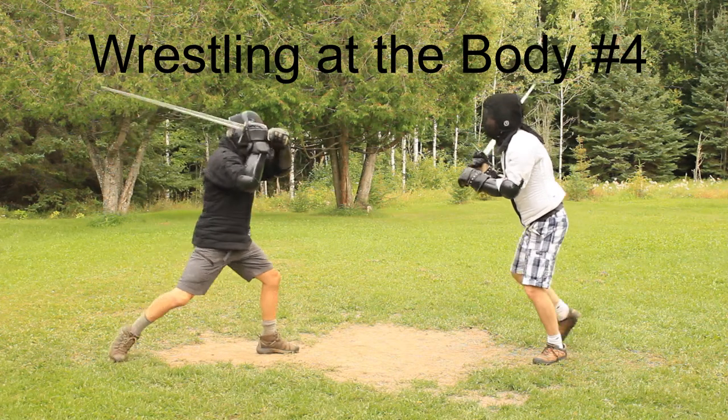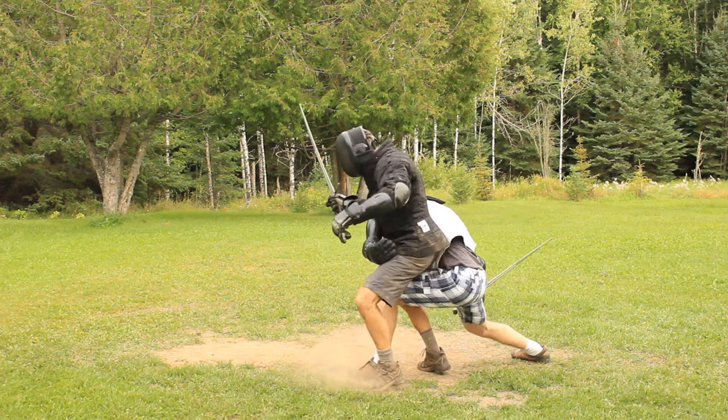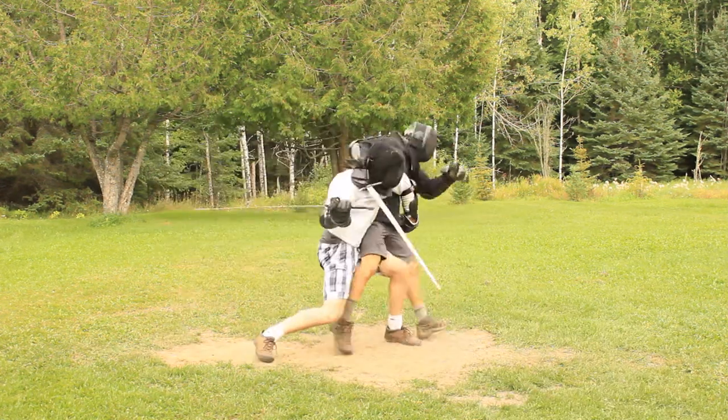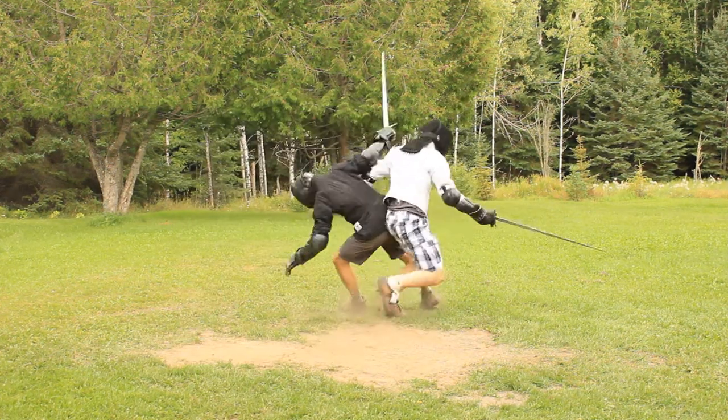When he runs in at you with arms high and you do the same, then hold your sword in your right hand and use it to push his arms from you. Spring with your left foot behind his right and send your left arm through underneath and in front of his chest to his left side, and clasp him to your left hip and throw him behind you.